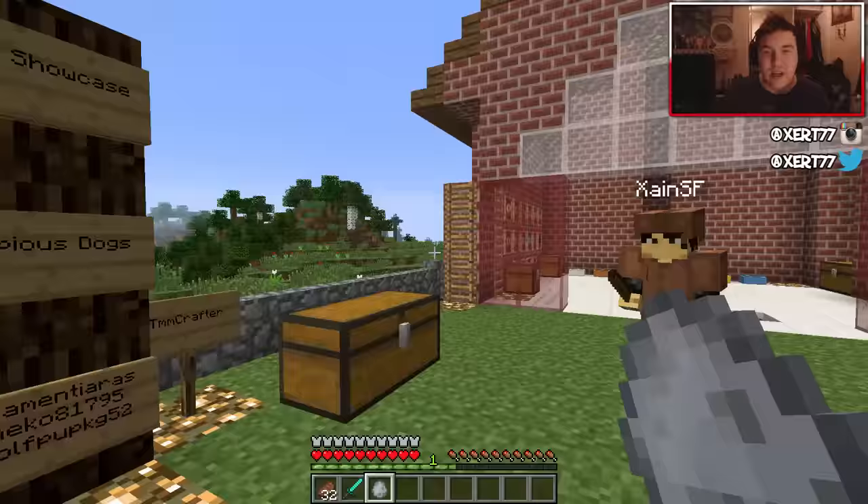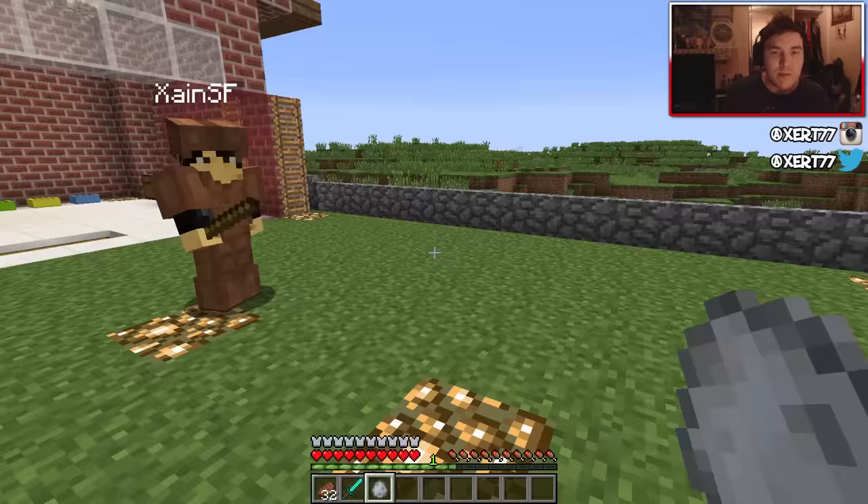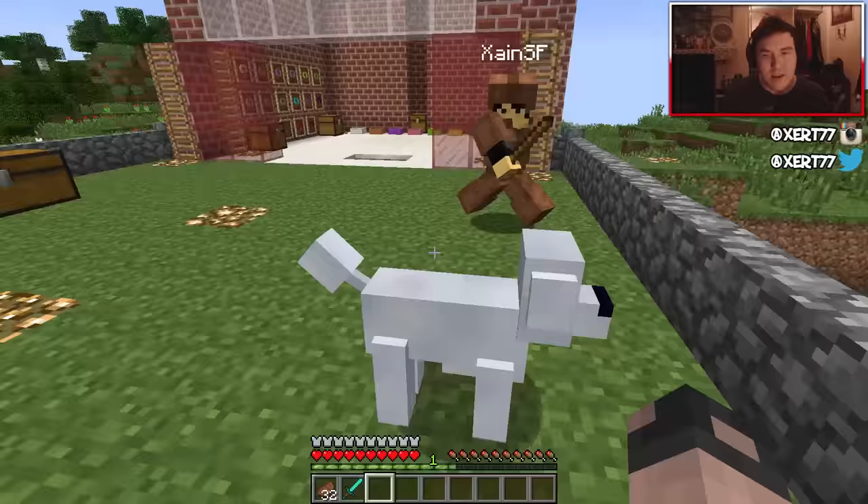This mod basically spawns random dogs in biomes, and there are different biomes. For example, husky dogs spawn in snow biomes, and there are some other dogs that spawn in mountainous biomes and stuff. So you have to kind of search around and find them. It spawns little dogs like this — oh, you adorable thing!